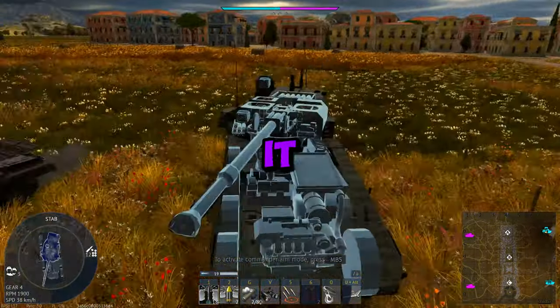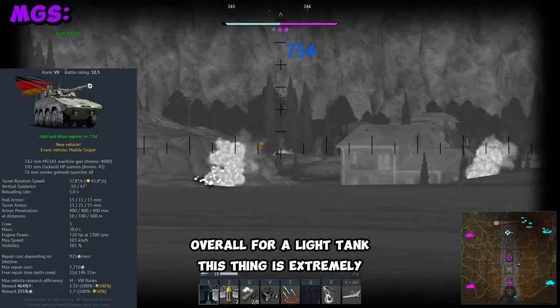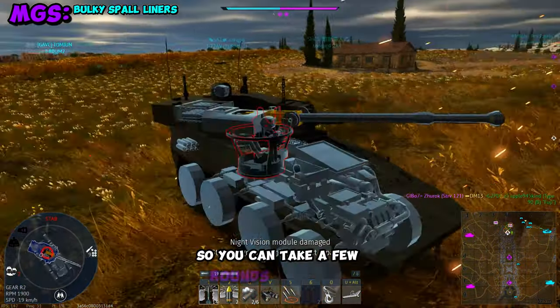The Boxer MGS is out, and if you didn't grind it, you may be missing out on some fun. Overall, for a light tank, this thing is extremely bulky for no reason. It does have spall liners and a lot of empty space, so you can take a few rounds and be okay.